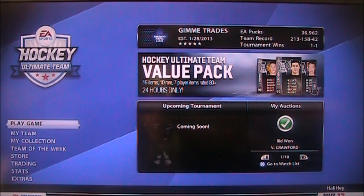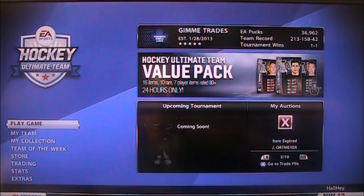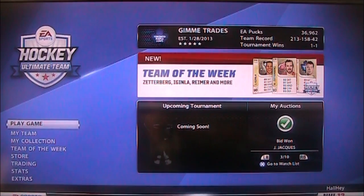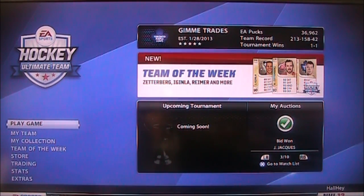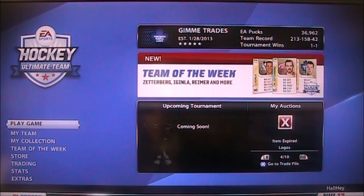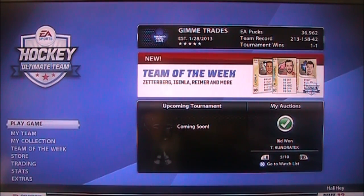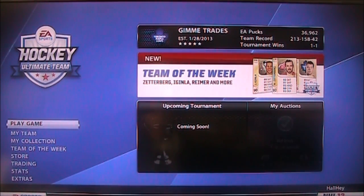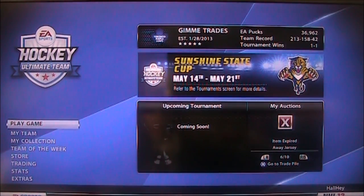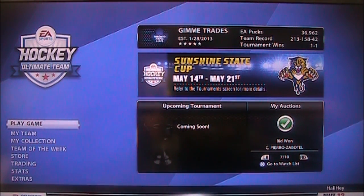Second tip: make sure that you utilize all 30 spaces in your trade pile. I can't stress that enough. A lot of people have like 10 or 15 items selling, but those empty spots are perfect times to go out and buy some cheap cards and throw them into the trade pile to make an extra couple hundred pucks each. To be as efficient as possible, use up all 30 spaces. I use 30 spaces on both accounts — that's 60 trade pile spaces — and I don't even think that's enough.